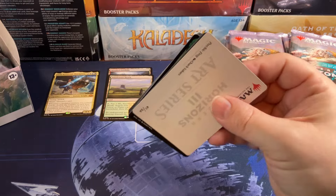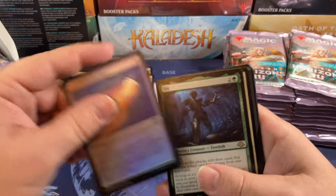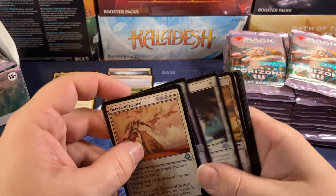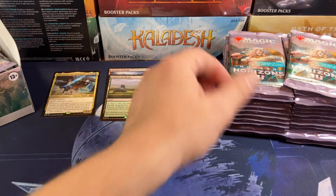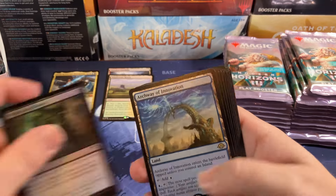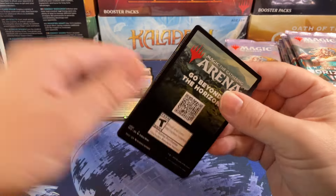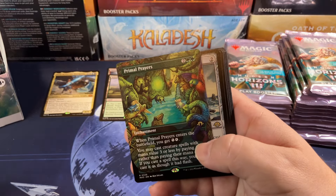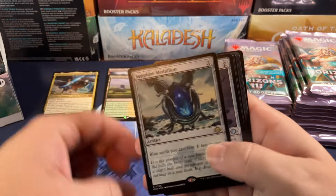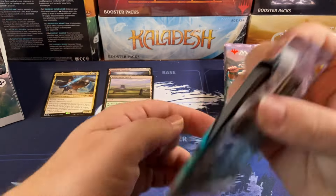Necro Bloom is definitely going to be big for Commander players. We'll find out if Modern players actually care. Elemental Blast is pretty interesting. Ren and Ren parting ways — I thought they were melded together somehow but I guess they can just split up whenever they want. And some Medallions — they've been printed a million times but they're still pretty and usable-ish.